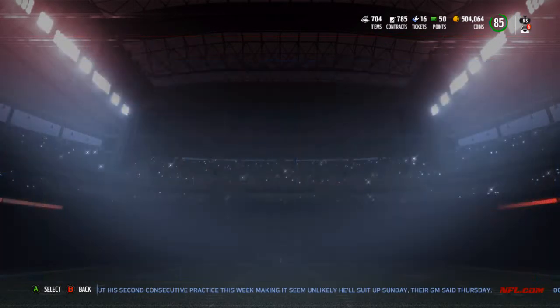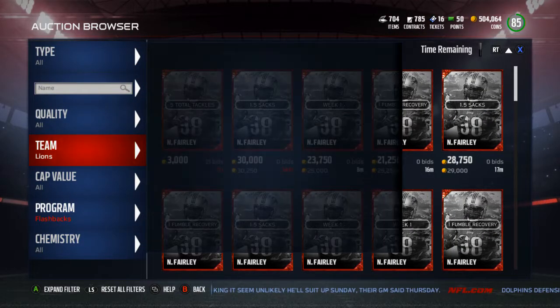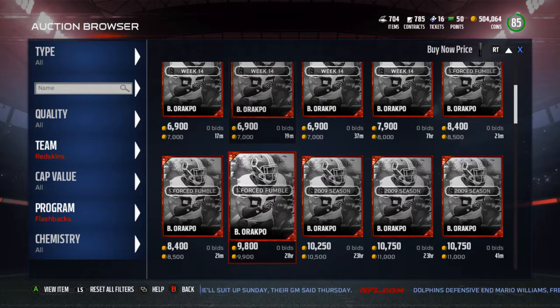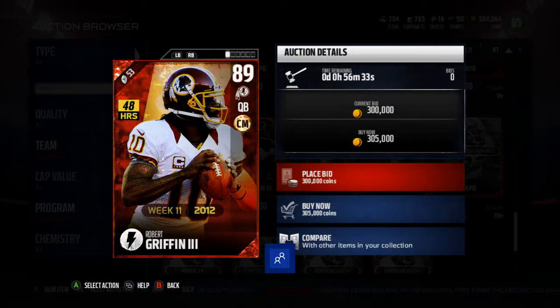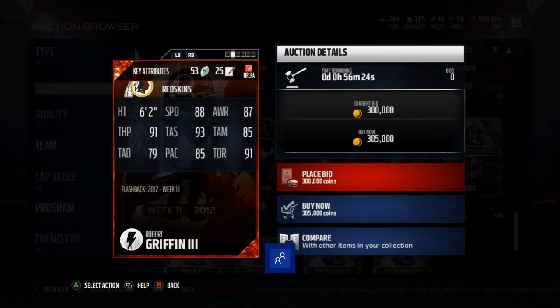Let's start off by looking at the 24-hour flashback, which is RG3. Let's go to the Redskins — he's going for 300k currently, similar to when Dak Prescott came out. There he is: RG3, 305k currently, 89 overall corner quarterback, Week 11 2012. Stats: 88 speed, 87 awareness, 91 throw power, 93 throw accuracy short, 85 throw accuracy mid, 79 throw accuracy deep, 85 play action.